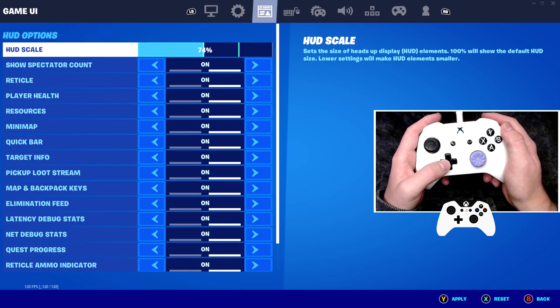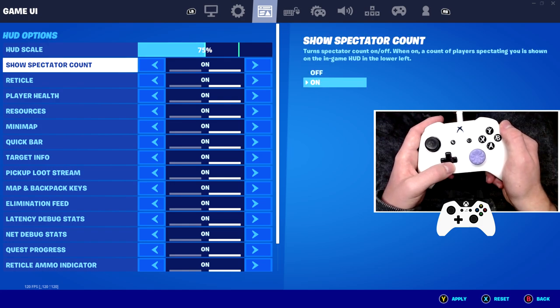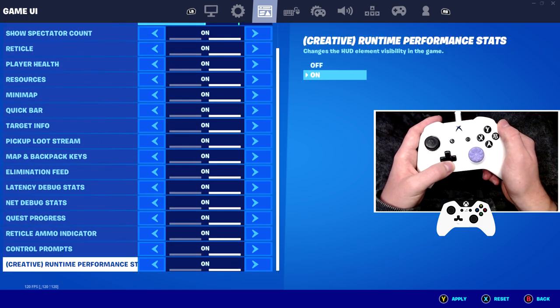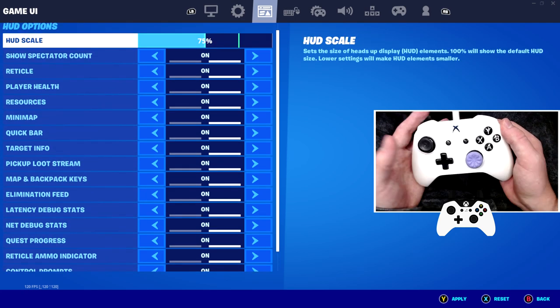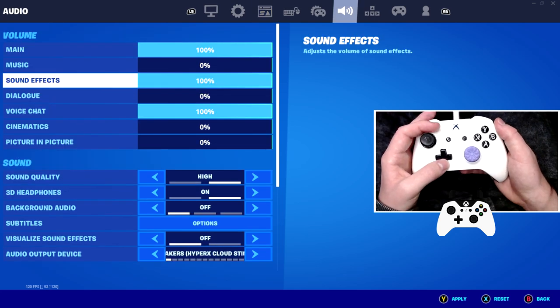Moving on to HUD scale. I'd recommend sticking it at around 75% — that's what most pros seem to use. For all of the HUD elements, you pretty much want to leave them all on, because you don't want to be missing any data or key information while actually gaming, such as FPS or whatever you need.